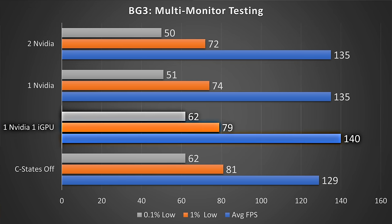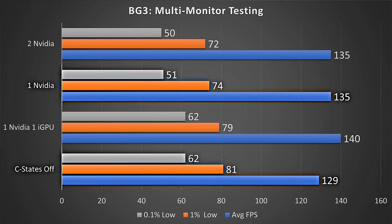In Baldur's Gate 3, using the iGPU did help somewhat. But looking at the C-States option, it's actually giving us around 22% higher 0.1% lows versus the directly comparable result — the NVIDIA card with one display and C-States on.